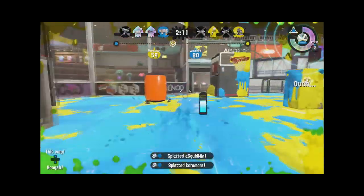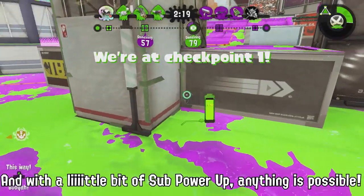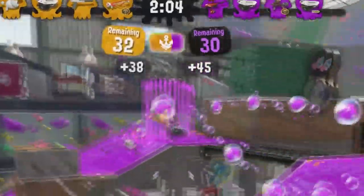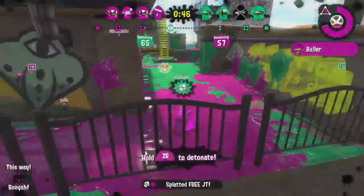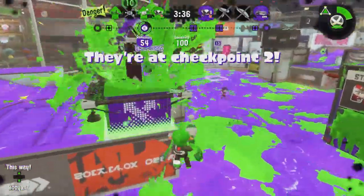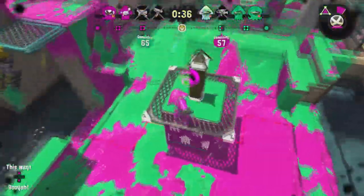But what's that? You want range? Well, we can't magically give that to you. We can artificially create range with the one and only Splat Bomb. You get the versatile Splat Bomb as an extremely powerful sub weapon. Throw them around like little meteors to cause a mess for any opponents that try to chase you. A bomb and a blast is enough to finish off almost any opponent, so don't be afraid to get creative.